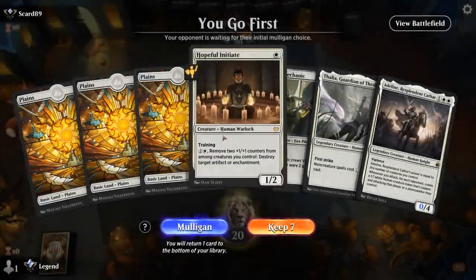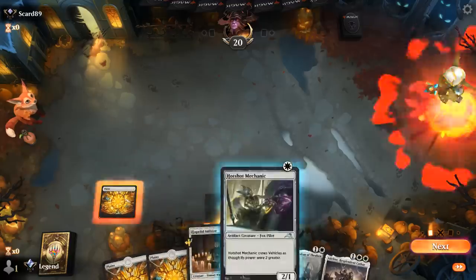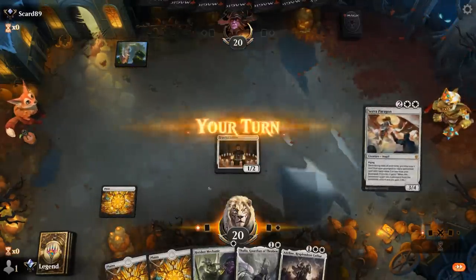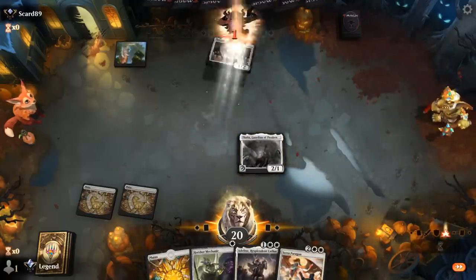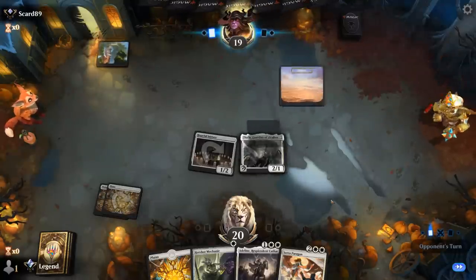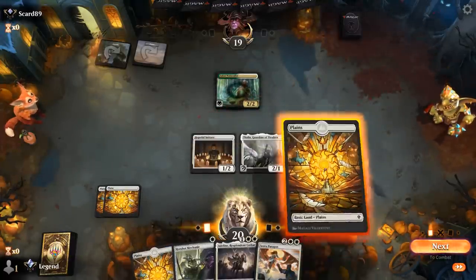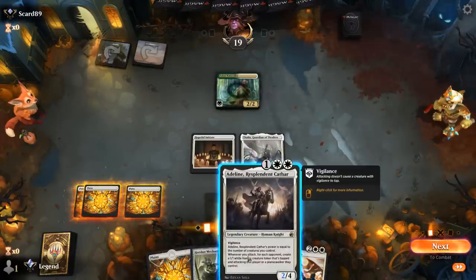We're on the play with a very nice hand: Initiate into Thalia, then turn 3 Adelin to keep up the pressure. Opponent has a turn 1 Forest — could be a creature deck where Thalia isn't as effective, or Green-White enchantments where Thalia still does a lot of work, though Naturalist somewhat undoes Thalia's efforts. Adelin means the opponent just gains one for free off the token, so we probably play Adelin in our second main phase and just attack first.